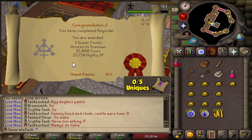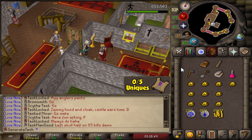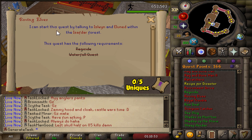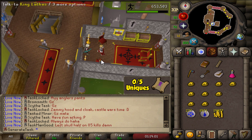15k coins and 13k Agility XP, which gets us fairly close to another level. Now we can move on to the next one — Roving Elves — which we can start by talking to Islwyn and Eluned within the Isafdar Forest. Let's do Roving Elves now.